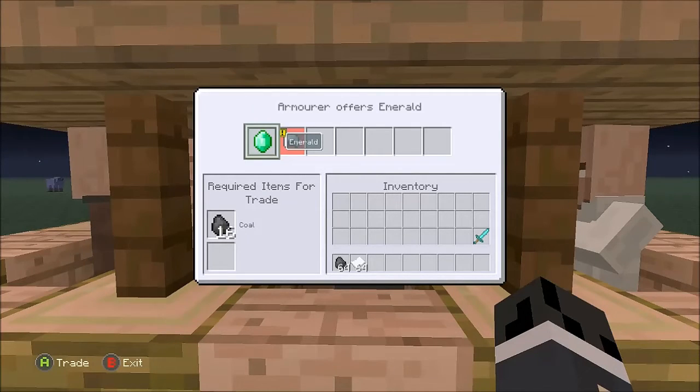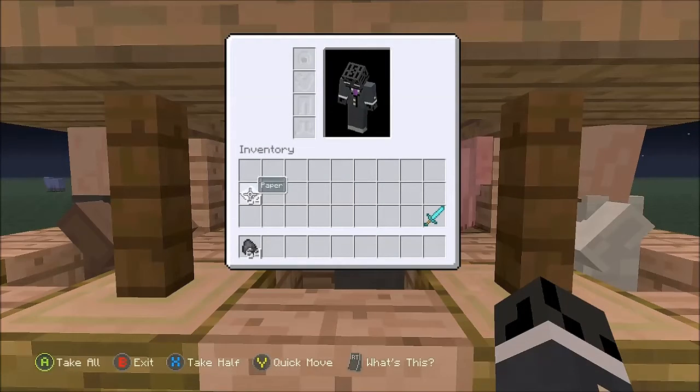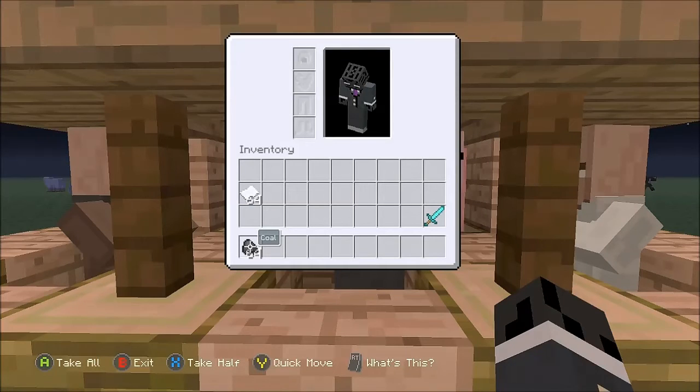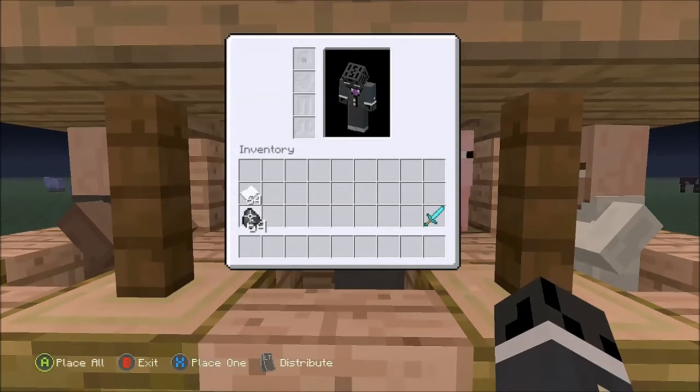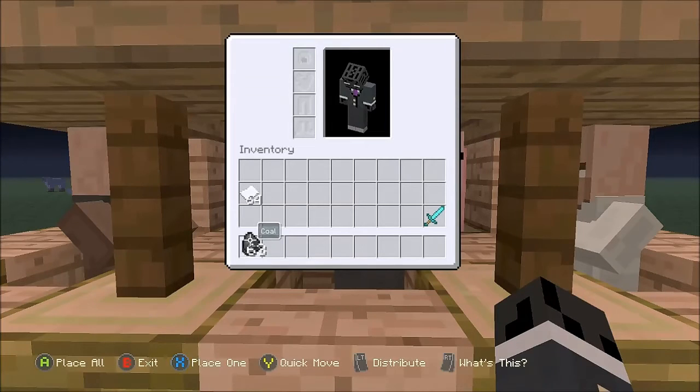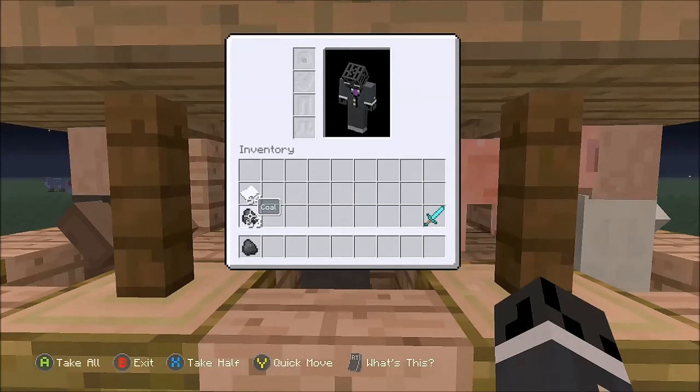The way this glitch is going to work is very, very simple, and they're probably going to patch it soon. He takes 16 coal for the trade to get 1 emerald. What you want to do is have 16 coal in your inventory, but you're going to put 1 of the item in your hotbar, and the remaining are going to be in your inventory. We have a stack of 64 coal here, just for simplicity. We put 1 in our hotbar and the remaining go in our inventory.